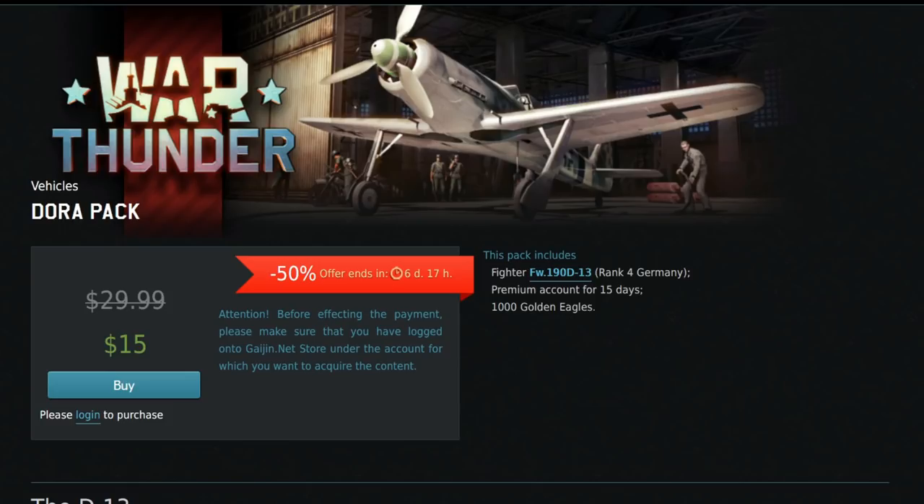The next one is the Dora pack — the Focke-Wulf 190 D-13. This goes on offer at least once a year. The Dora used to be a monster, but nowadays not so much. With the D-13 going down in BR — I believe it's at 5.7 right now — it shows how much it's been struggling. It does have access to really good armament and still climbs incredibly well. The main issue is getting the guns on target, as the tail isn't always as responsive as other fighters. It still has very good high-altitude performance.